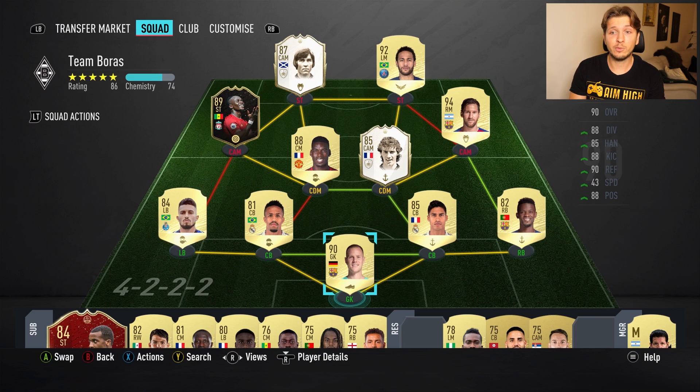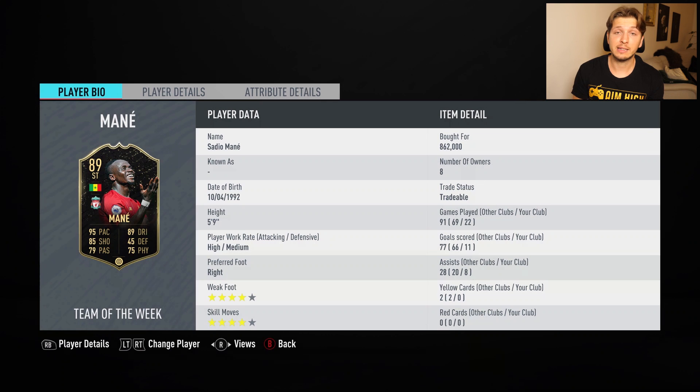I like this team a lot. I'll try to go for Eusebio though because I'm a bit tired of Dalglish — she always hits the post. Mane was great though, I'll keep him in the team. You can see his stats here: he was solid playing left center mid and left attacking mid. He was very physical, very agile, and very responsive, which is nice in this gameplay.